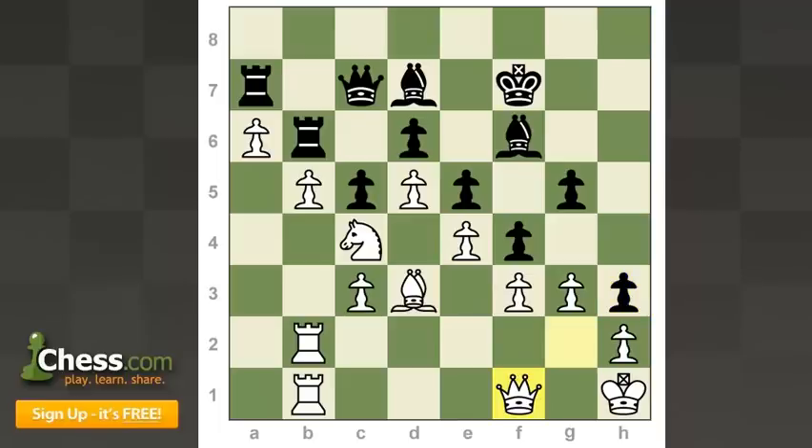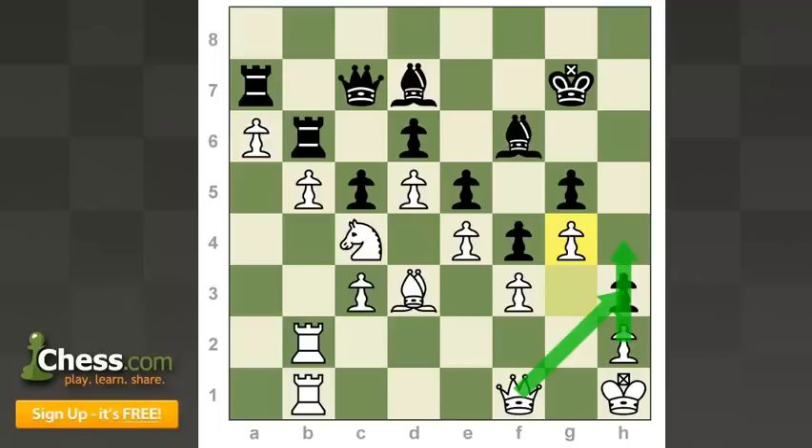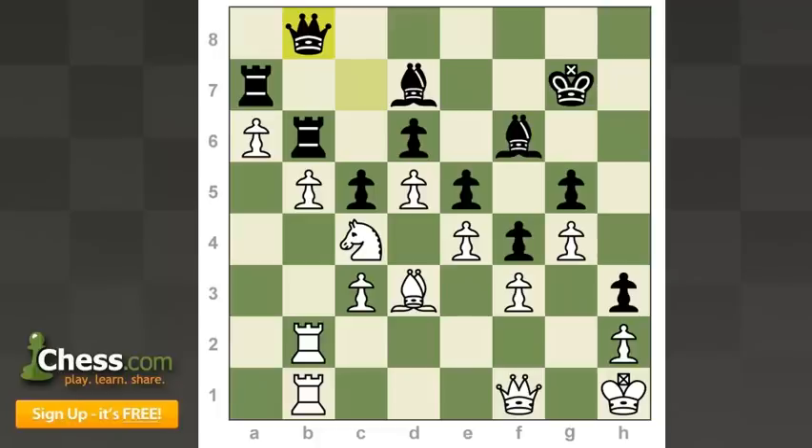After queen f1, king g7, g4 — I want to take this pawn, bring my queen back, and then break through with the h pawn. I just need to open a file so I can use my rooks. Black's rooks are stuck on a7 and b6, while mine are free to go to the king side once it's opened up. Now queen b8. At this point I took on b6 because I believe black's plan was to play bishop d8, bishop c7, and then bring his queen around to defend his king side.